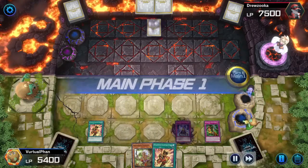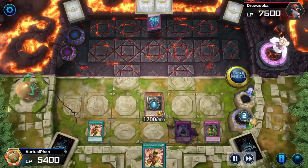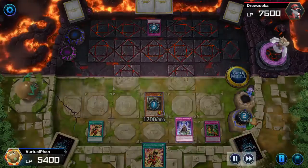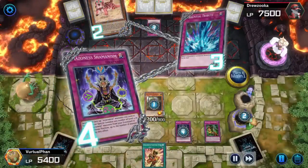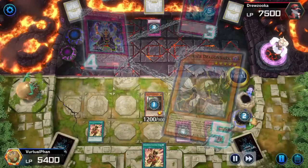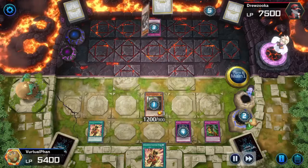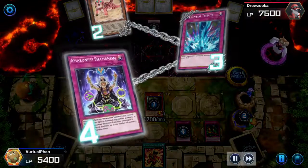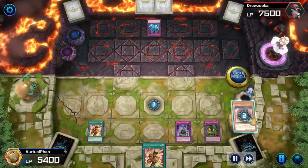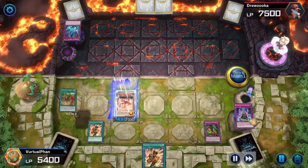I draw, get Amazonian Princess, activate its effect. Tiger activates, but he has Torrential Tribute. I try activating my trap card thinking it would save Princess by sending it to the graveyard, and then Special Summon it back onto the field after Torrential's done. However, that's not how timing works — it sends it to the graveyard and then Special Summons it back onto the field, which brings it out for Torrential Tribute to destroy. But the Tiger still survives; I don't get how that works, but it does. Now my Baby Tiger has 1100.